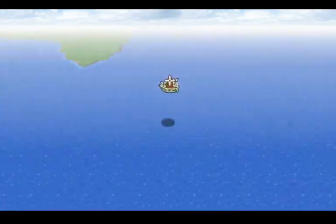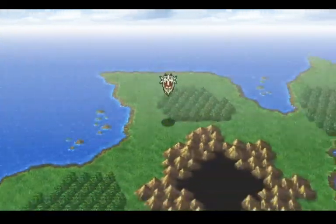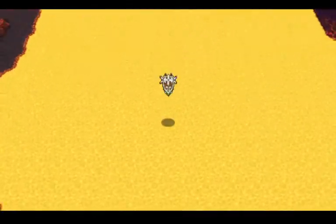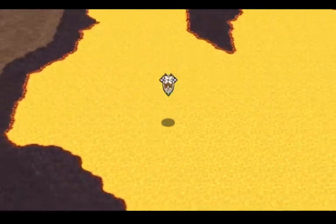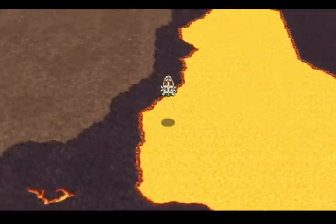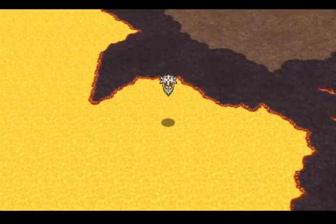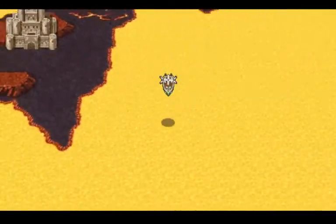We're gonna go do some side stuff in the underground. We're gonna head back underground. The Enterprise can fly over lava now — that was talked about in a plot thing. Technically it got that ability right as we were finishing up the lower part of the Tower of Babel, but we never got to really explore around with it.